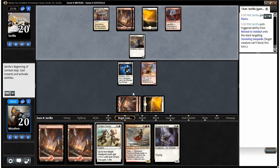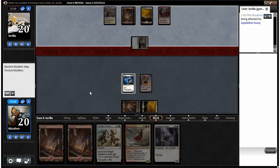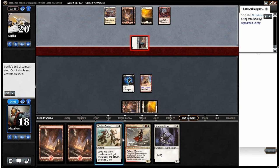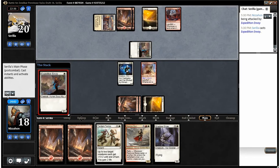What did we first pick? I don't even remember now. Hero of Goma Fada was not our first pick — we picked a white card first pick. We second picked the Hero of Goma Fada, then we got Resolute Blademaster, so I was like, yeah, I guess we're gonna make an ally deck. Oh yeah, now I remember — the Prairie Stream. Wow, we got two of those.